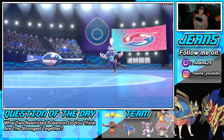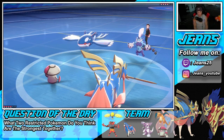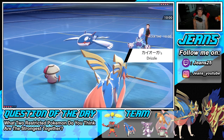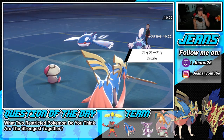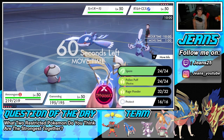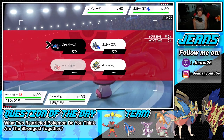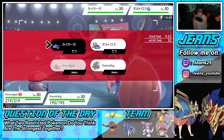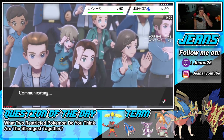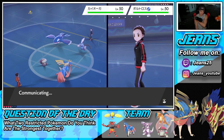He goes in with Kyogre alongside Thundurus. I might just Protect my Zacian turn one and try to put that thing to sleep. We do have the attack boost and we have speed, so I honestly could stay in here. I'm going to go for the sleep here and just Protect my Zacian right now. He could Dynamax the Thundurus — he honestly could — but I kind of want him to since we have the Coba Berry to eat up some shots.